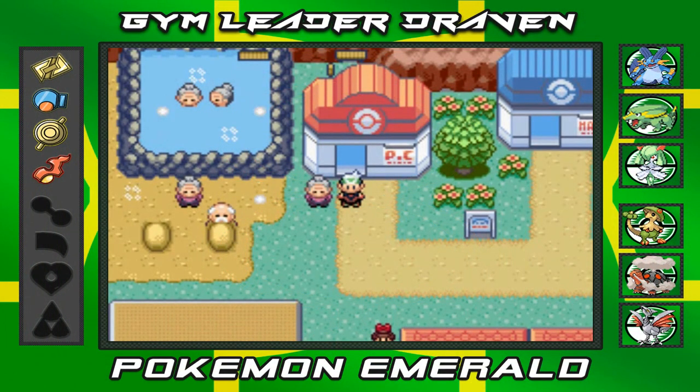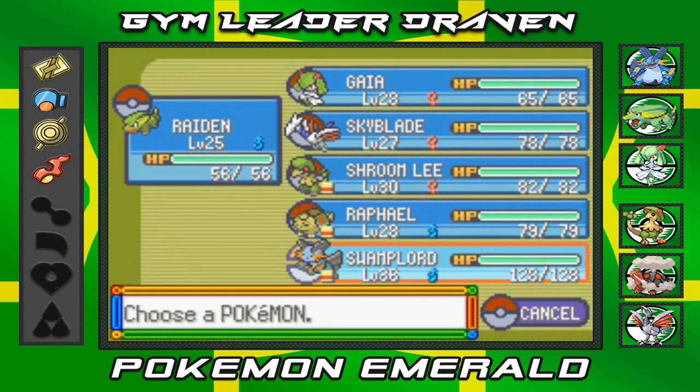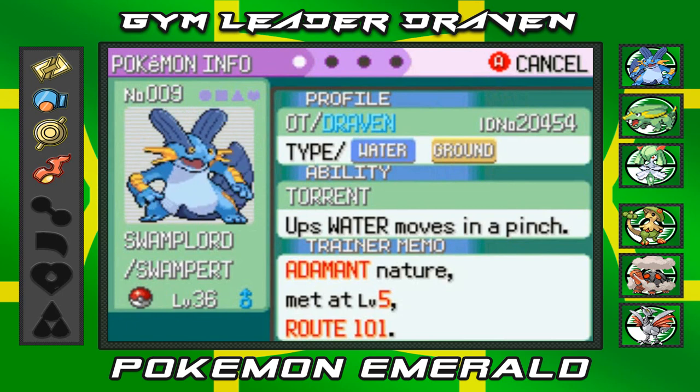What's up guys, it's me your host Trevon, welcome to another episode of our Pokemon Emerald walkthrough. In our last episode we defeated Flannery for another badge, and the other cool thing is that we finally evolved Swampert into his final form. He looks so majestic, so freaking cool — look at those flaps. He looks like a beast in the making.